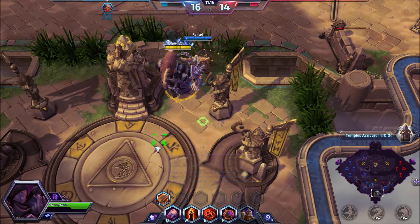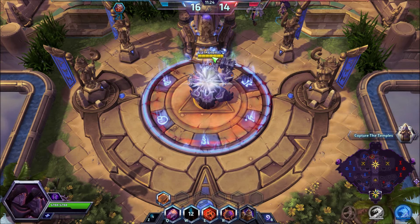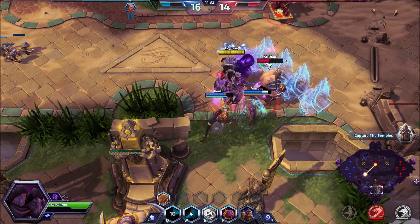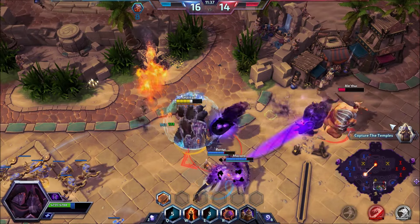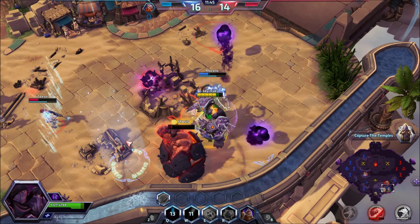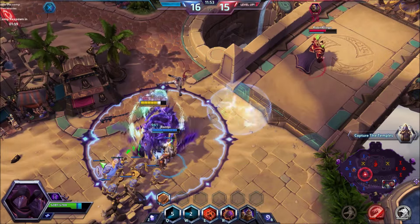We're level 16, enemy is level 14 — two-level talent advantage. Annie picked Giant Scorcher for 3% of max health damage on her Q. Cho'gall comes in — we got him! Good stun — chasing. Upheaval used — that was a bad Upheaval, he doomed himself with that. He's dead. Let's get Nova too.